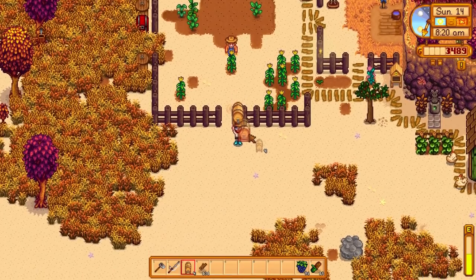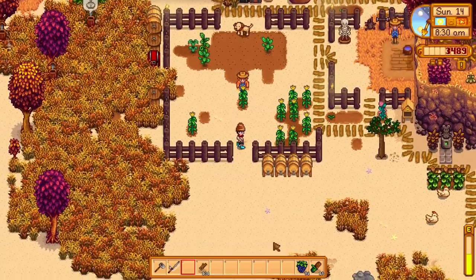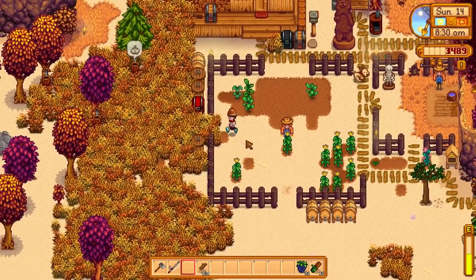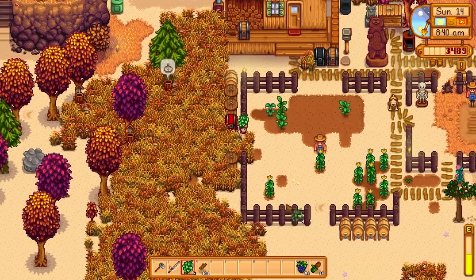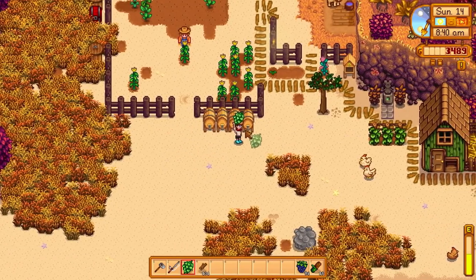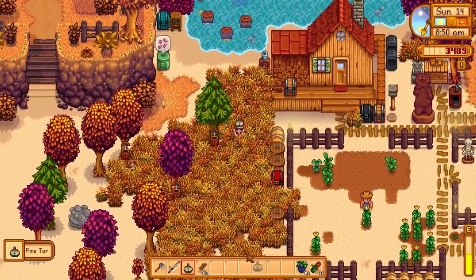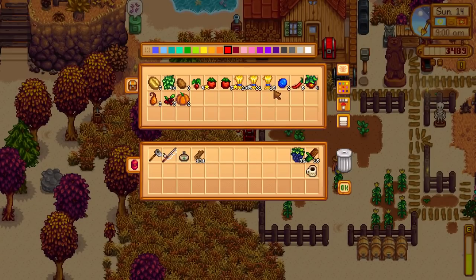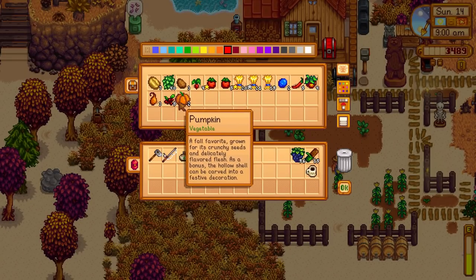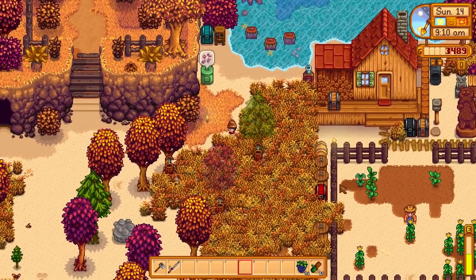I'm going to make a little production area just somewhere here with all the kegs - it'll be a lot easier to manage. For now I'm going to do the hops because we get pale ale, and pale ale is very very good money - also beer and things like that. We haven't got any big stuff for wine - blueberry wine's not bad but I can make that into jelly and that's just as good. The pumpkins can be made as juice and we should have more of these on the other side of the farm. This shouldn't take long before we start getting big money ready for the pig.